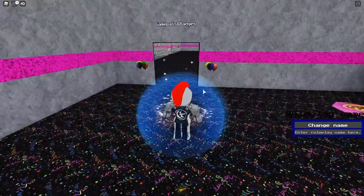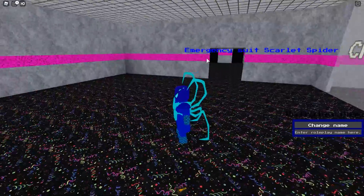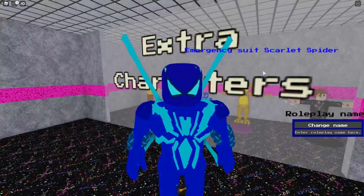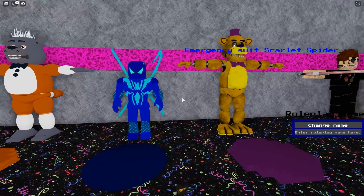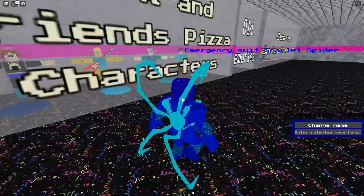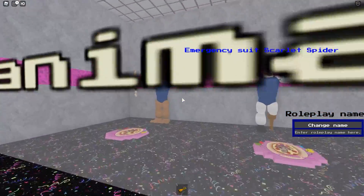You can also sprint now. We have the Emergency Suit Scarlet Spider — this is like the one thing that doesn't belong here. All the others are the typical morphs and then you've just got Spider-Man. It doesn't look like it really belongs, but hey, it's a cool Spider-Man.